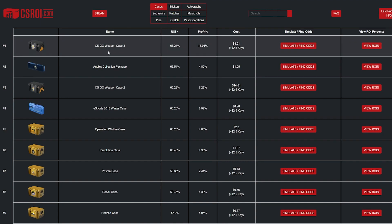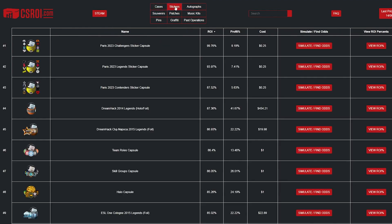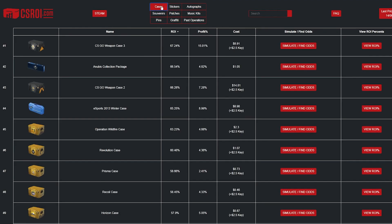I have it filtered by the cases with the highest ROI, and right now that's going to be CSGO Weapon Case 3. I thought it would be fun to go through each of these categories — at the top we can swap it from cases to stickers and so on — and open like one or two of everything that has the highest ROI, assuming it's not $50. I did actually pick up a vintage thing that will be opened toward the end of the video that was a little expensive.